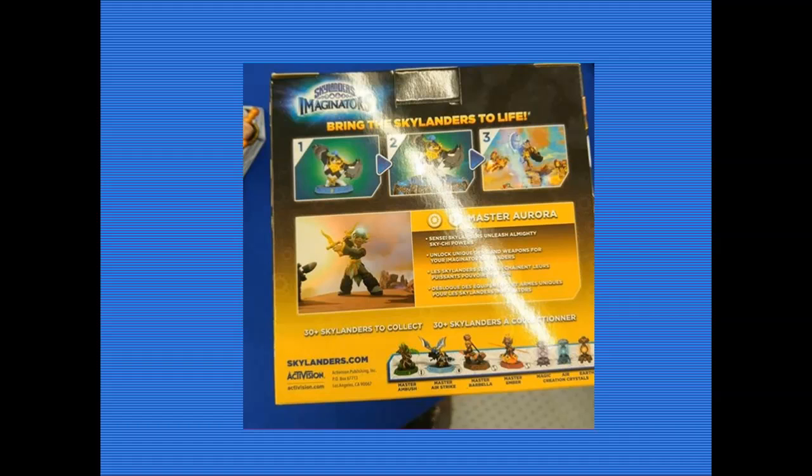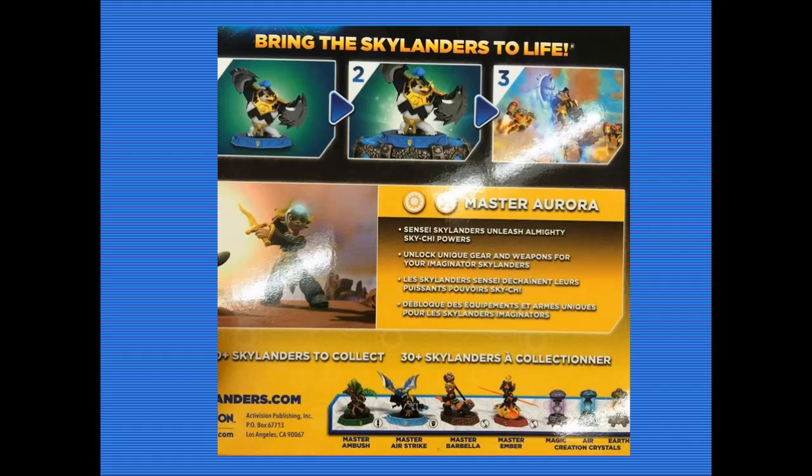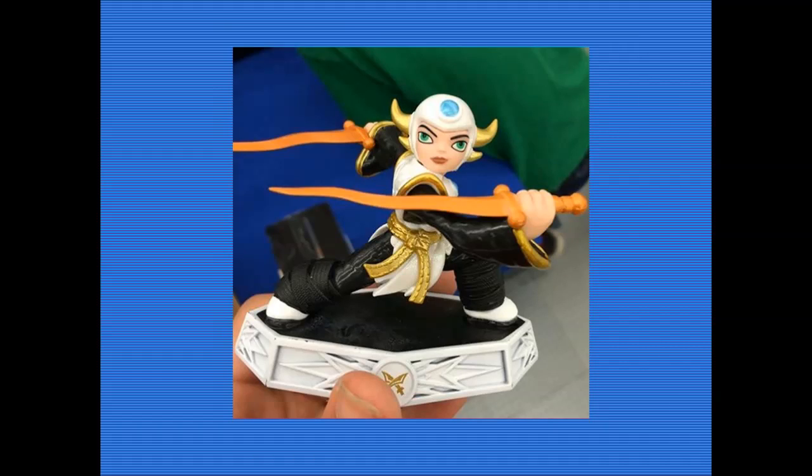You can see Master Aurora in-game and also King Penguin on the portal in-game. Have a look at her facial expressions. Master Aurora has been confirmed to be Eon's niece - everyone knew she was related to Eon in some way, whether as his daughter, but apparently it's niece. That's pretty cool - I like how that's definitely happened.